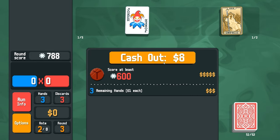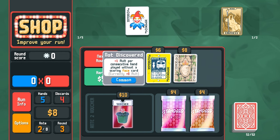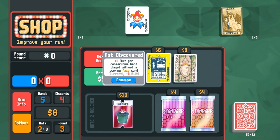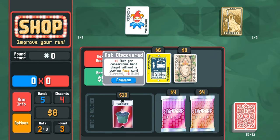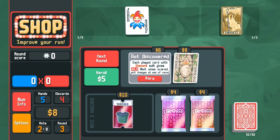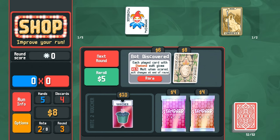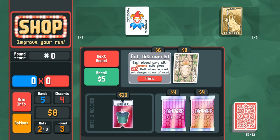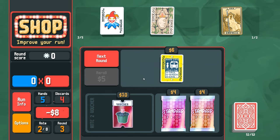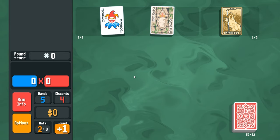We get one money per hand so we got eight there. This joker gives plus one multiplier to consecutive hands played without a scoring face card. This other joker - each played card in the diamond suit multiplies by 1.5 when scored. We can go for a diamond run - that'd be good. Let's start the small blind.